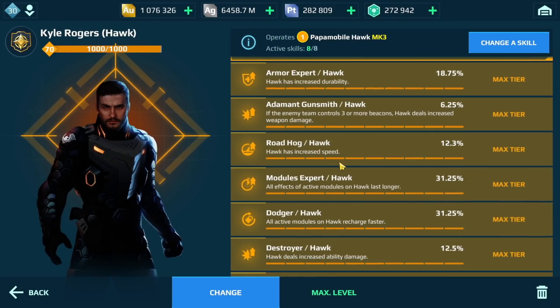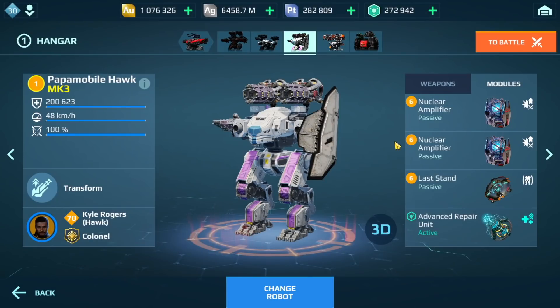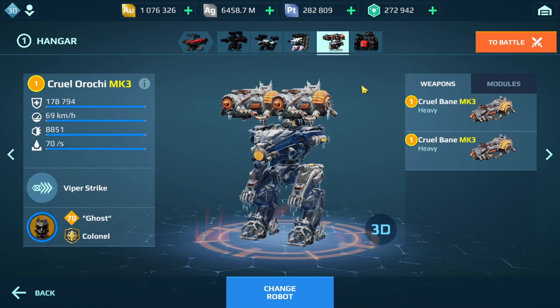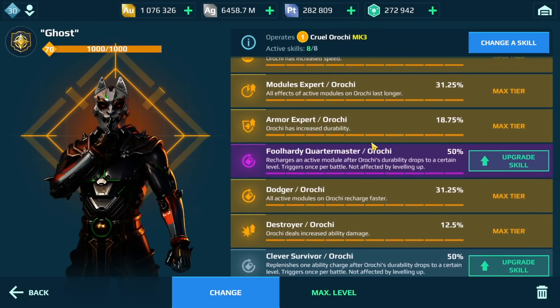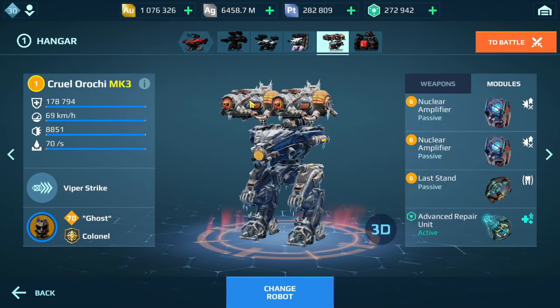We have the Hawk with Incinerator, Scald, and Iku. I could kind of see this working. My personal preference would be Incinerator and Scald instead of using the EQ Shield — the only time I use the EQ Shield is when I need to get really close to the enemy. With these weapons you have 500 meter range, so I don't think it's necessary. You have the Orochi with Bane — a very powerful build.